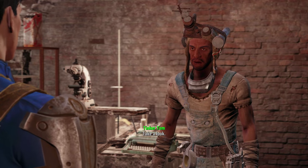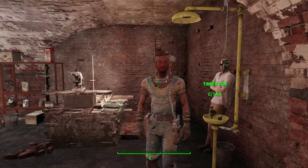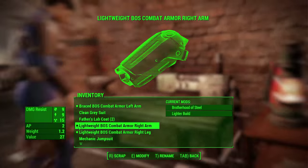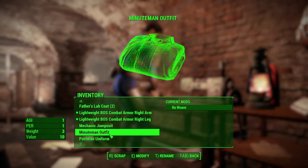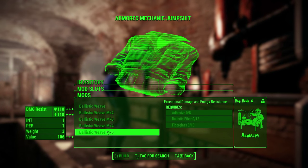As you can see, Tinker Tom now sells armored clothing. And now if we head over to a workbench, we can upgrade our clothing with Ballistic Weave. It seems that not all clothing can be upgraded with Ballistic Weave. If we take a look at the clothing we picked up earlier, all of it can be upgraded. However, if I check my vault suit, it doesn't look like Ballistic Weave can be applied.